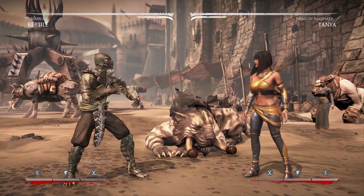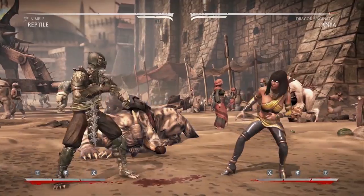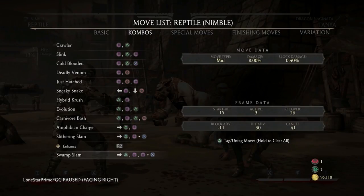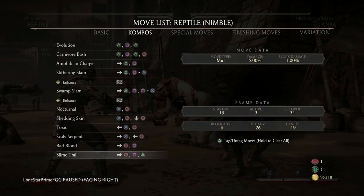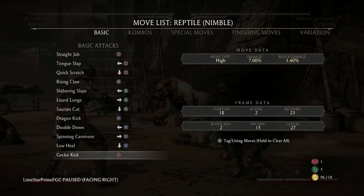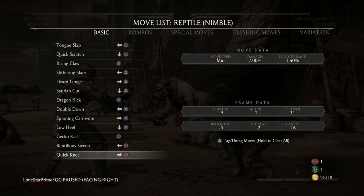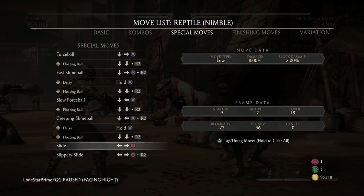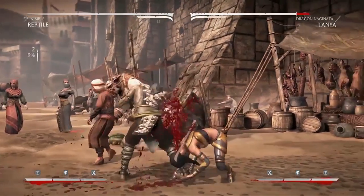The thing is, if the opponent is standing and blocking, you need to get lows — and primarily they will be standing against Reptile because 4-4-1 and 4-4-1-2 is the string you're going to do more than anything else. You're going to press it to punish, press it for pressure because it's super safe. It's a great string to stutter. Even 4-4-1 by itself is safe, and even 4-4 alone is safe — negative 5. It's a great startup that you really have to use a lot as Reptile. The second part is an overhead from 4-4-1, so if you mix the slide in here it creates the low option — one of the best mix-ups you have.